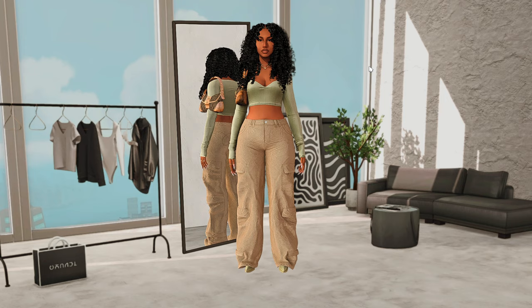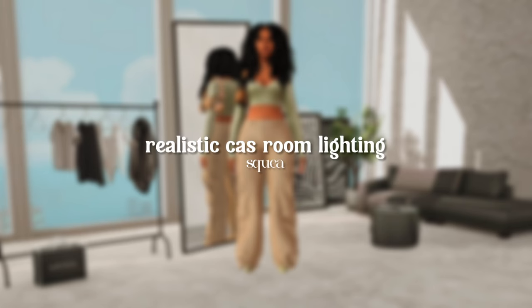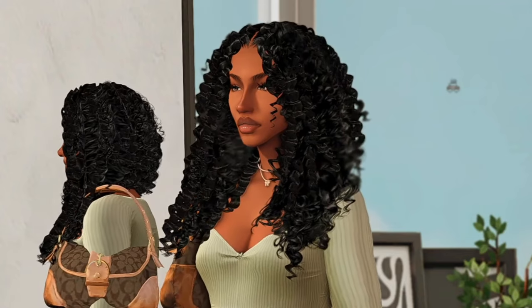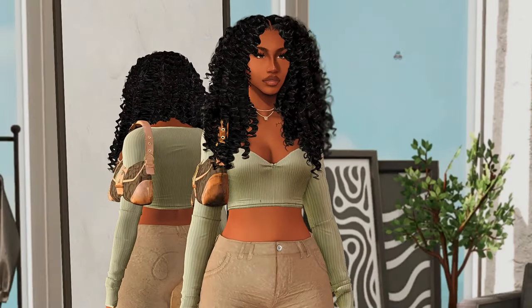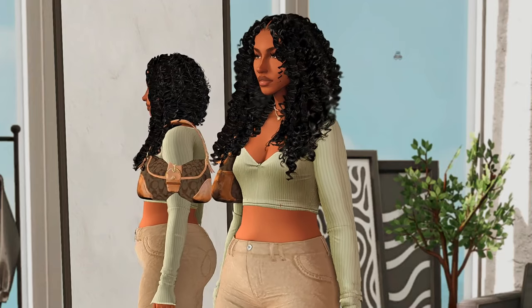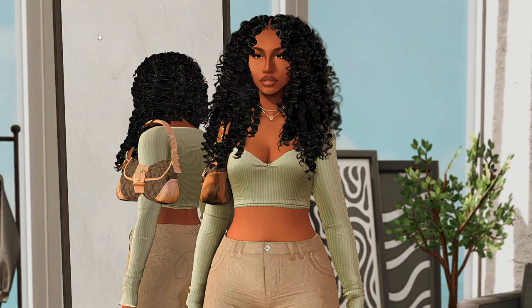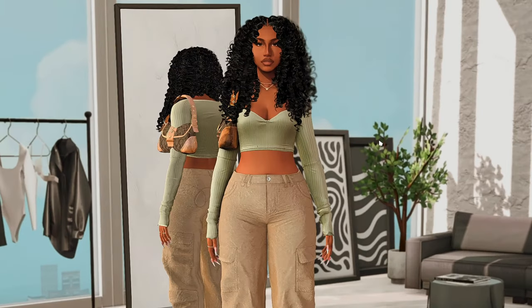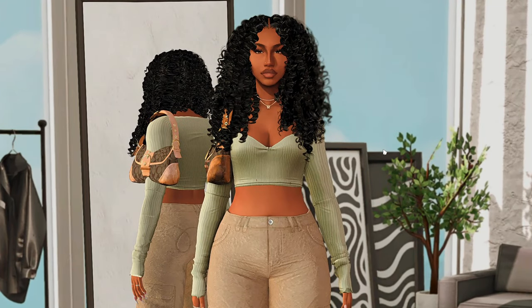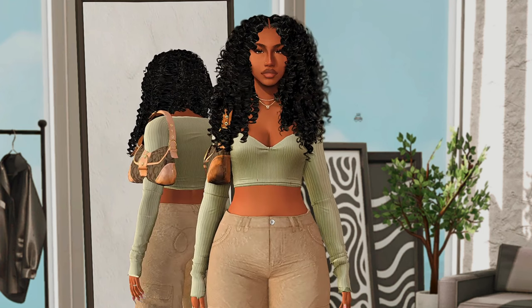The first mod I want to mention is the Realistic CAS Room Lighting by Sequia. It gives a realistic cast light — literally what it says in the title. If you pay attention to her face as I rotate her left and right, there's a big difference: when she goes to the right it's a little bit darker, and to the left it's lighter. The EA default is just one tone with no shading or definition, but with this CAS lighting it really brings out the shades of light — kind of like sunlight beaming on her face depending on the direction she's facing.